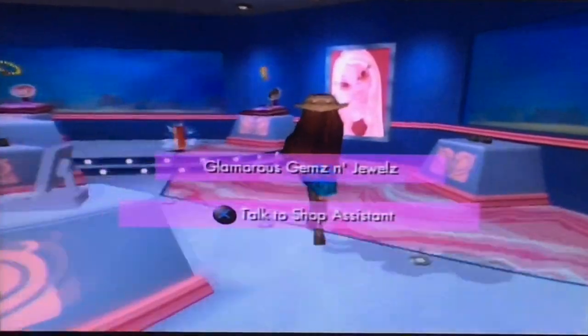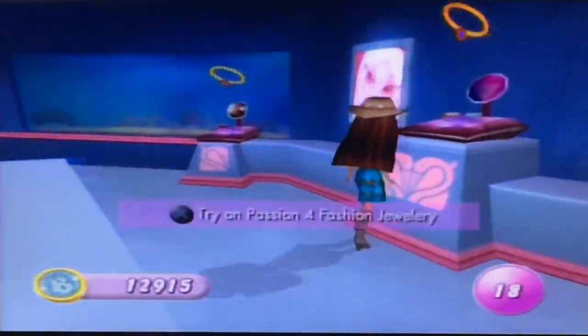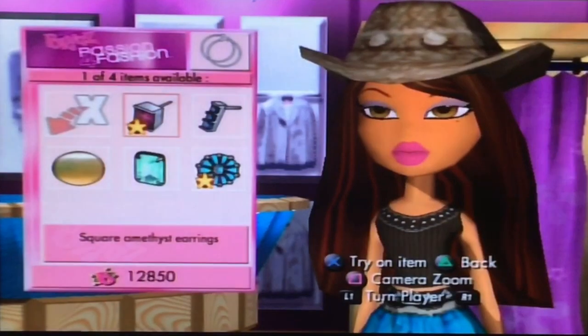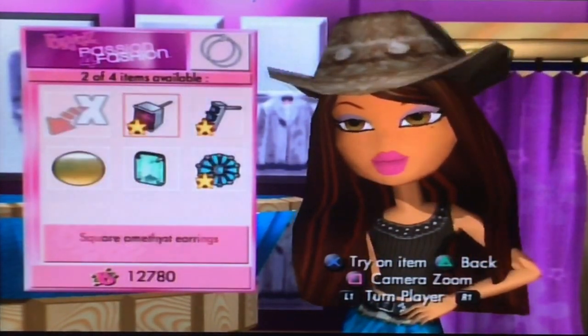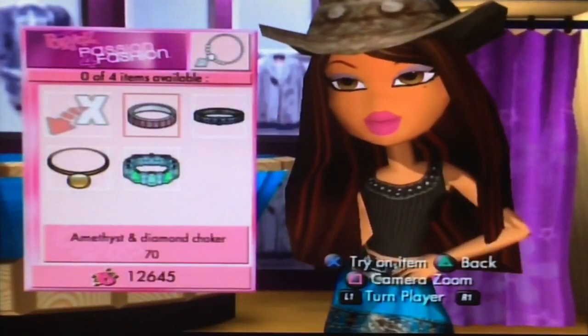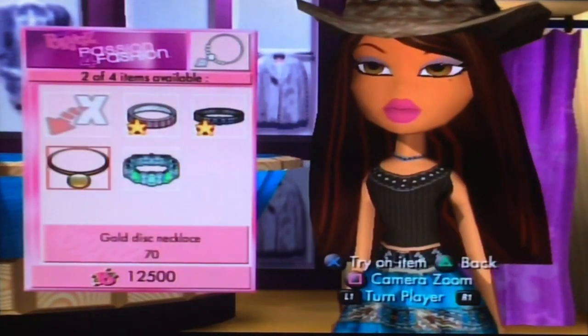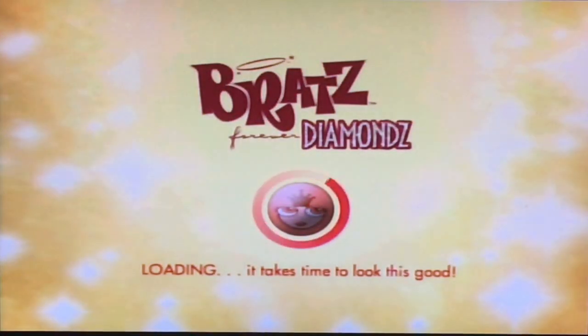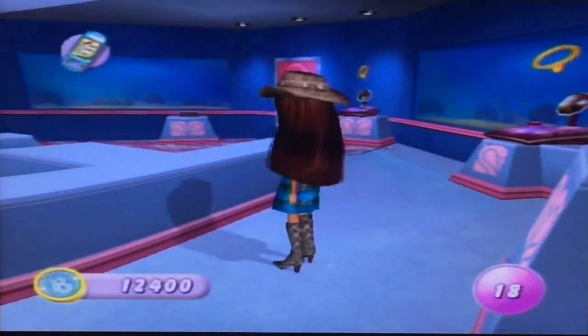So when you go inside the store it plays music, and when you go outside the music stops. Passion for Fashion jewelry — what do we have in store? We have earrings, amethyst, sapphire, gold disc, and emeralds. Beautiful. The jewelry is very expensive to buy. And 50 blings. A message was sent from Byron again.